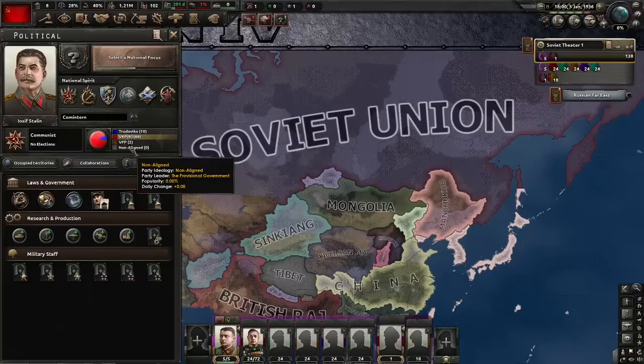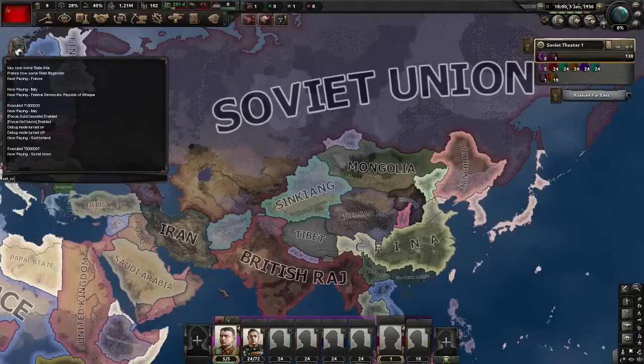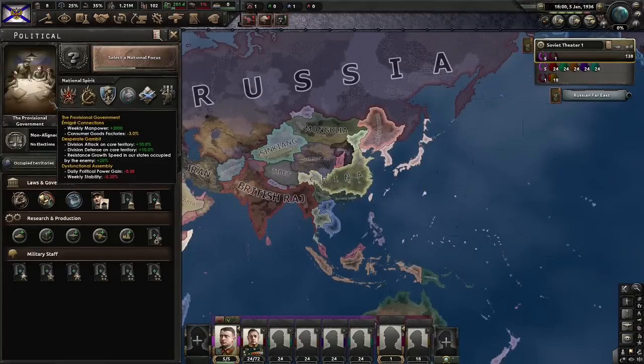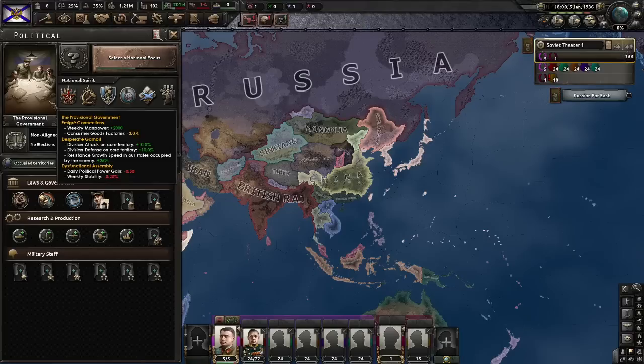But it turns out the Provisional Government has another trait that's been hidden under our noses for a whole year. All we have to do is set the ruling party to non-aligned, and here we go - Russia. Instead of the Provisional Government's normal trait, look at this: three different traits have appeared - Omoje Connections, Desperate Gambit, and Dysfunctional Assembly. Obviously this is from a much earlier point of No Step Back's development, but I'm guessing it was just easier to leave it in than removing it. It's a much better trait and should probably be their main trait - minus consumer goods, some extra core attack and defence. It's no more overpowered than Germany's.